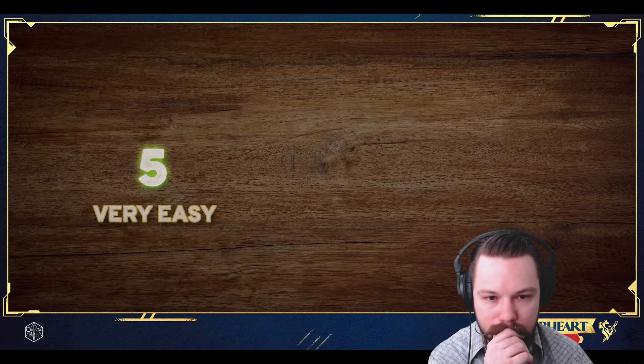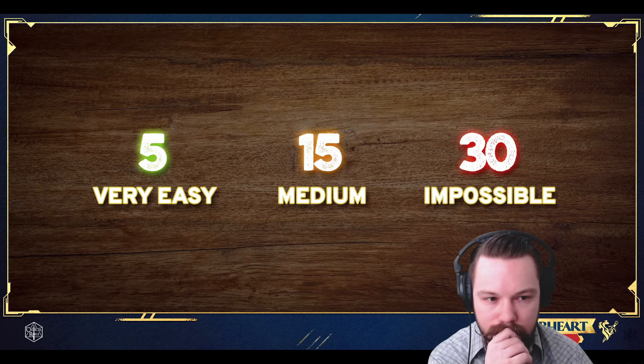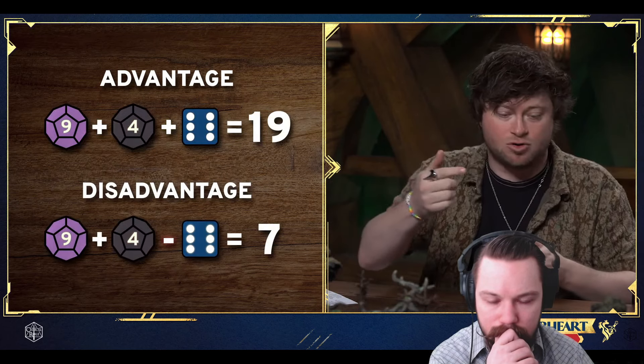Now let's talk about game master stuff. Setting appropriate difficulty values is a time-honored tradition. In Daggerheart, a good rubric for difficulty values is a range from 5 — very easy — up to 15 for standard average difficulty, all the way to 30 and beyond for nearly impossible. You should also be aware of circumstances that may grant advantage or disadvantage — for example, attempting to lift a broken carriage in pouring rain might impose disadvantage on the strength roll. This situational modifier is represented by including 1d6 with the action roll: with advantage, you add the d6; with disadvantage, you subtract it.